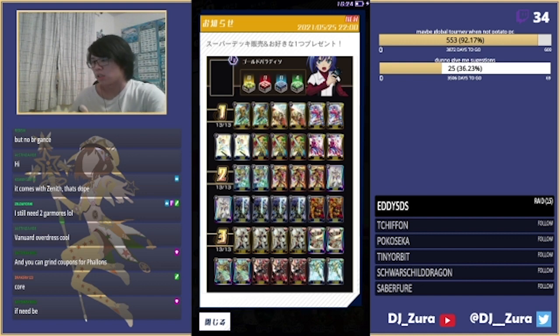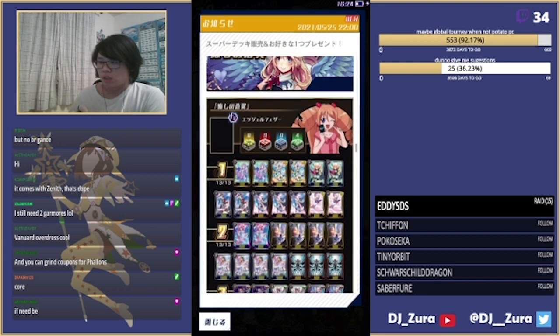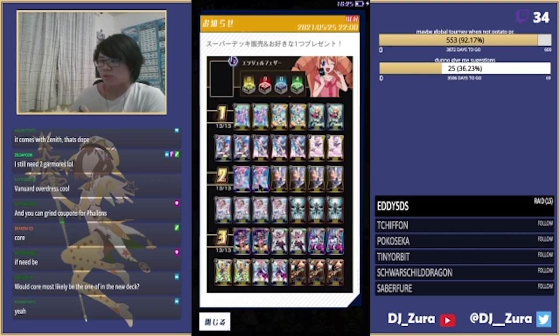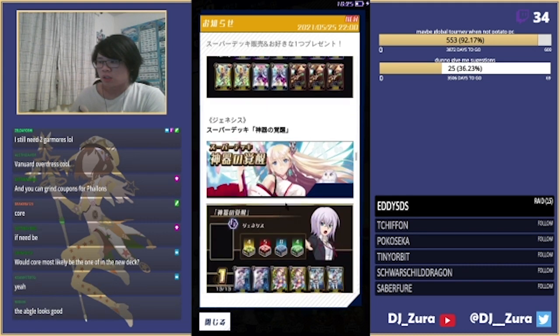If you're a new player with no idea what to get, get two Gold Paladin copies, dig the new banner for Percivals and Aqua Veils and the cores, and you have a finished deck. I don't know much about Angels but those cards aren't very good. Get the Angels one if you want to play Angels and you're missing Daniels - similar to the Royal Paladin one where you're missing Gansalots.